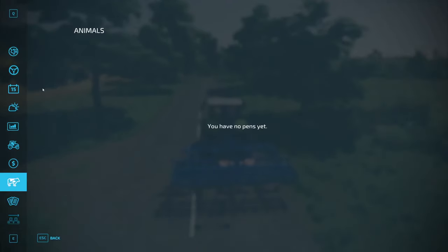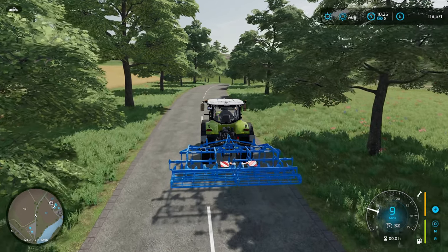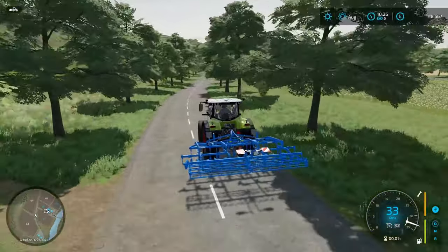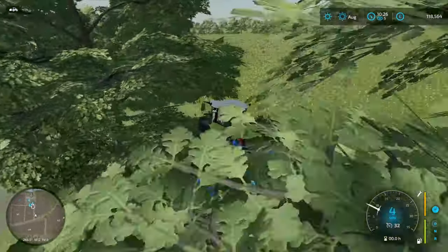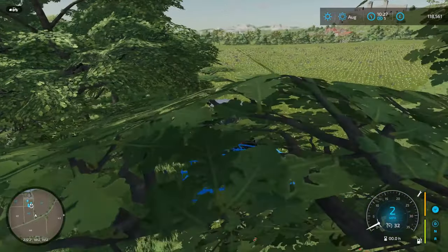I want to start cultivating. Let's have a quick look at the time. We want to plant grass — this is a good thing about grass, you can plant it pretty much any time. I want to start getting that done. I'm going to get another worker to do this for us as well, just because it's going to take forever. I do want to get to a point where we can just run the farm for the most part.